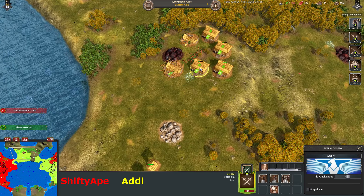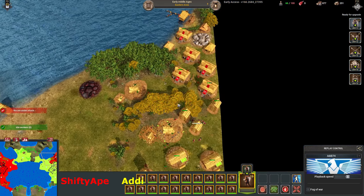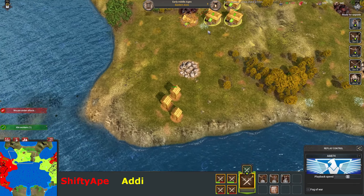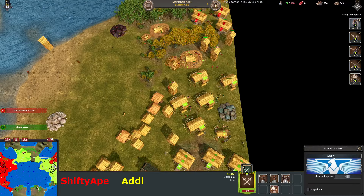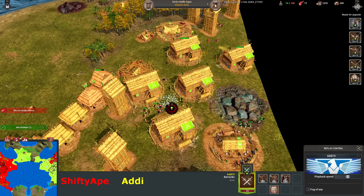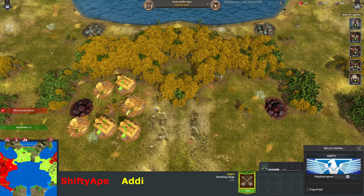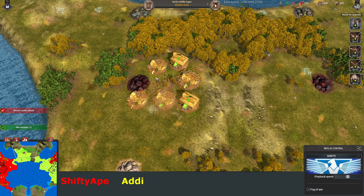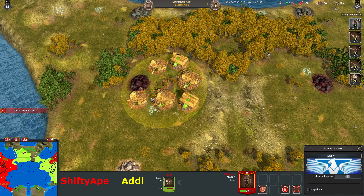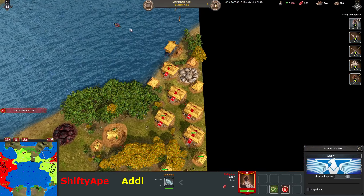It looks like while Addy's been busy protecting his own base, he's got a lot of migration down here. While protecting his own base, red's pushed out and taken Addy's proxy. Damn, this game's got some swings — a lot of back and forths. It does look like he's taking these buildings out purely with archers, that's why it's taken so long. Obviously archers don't do much building damage, but if nothing's stopping him, why not? I like that red's taking this fish as well — that's a good play.